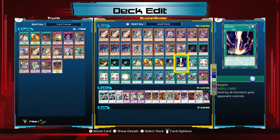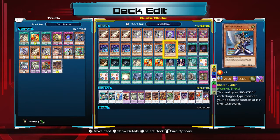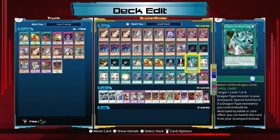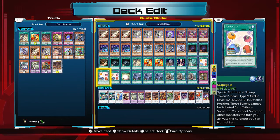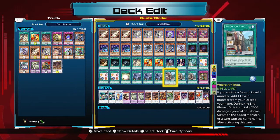Foolish Burial's main target is Glow Up Bulb; secondary target is Buster Blader. Return of the Dragon Lords revives your synchro monsters — particularly Buster Dragon — and provides them with protection. Scapegoat is an important card in this deck with a lot of combo potential, which I'll talk about more later.